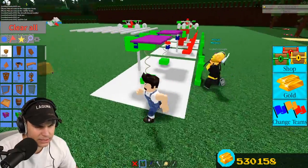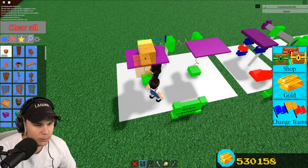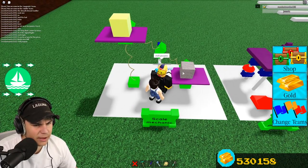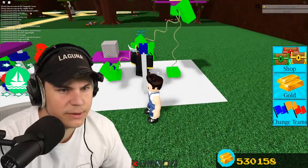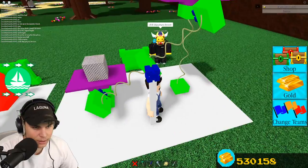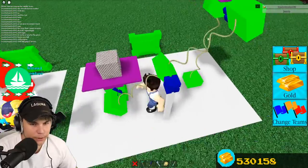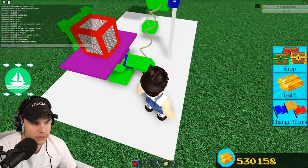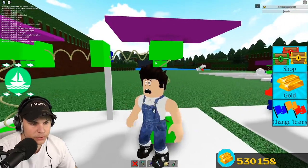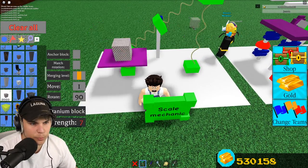Here is the scale mechanic. This is where one side gets heavier and the other side gets lighter. If I place a block here — this block is heavier than this block? How is gold not the heaviest block in the game? This is a simple mechanic I've kind of shown before. You just have a hinge with two springs going outwards each way. The springs make sure it doesn't go all over the place, and the hinge makes the scale tip. Super simple mechanic, super cool.